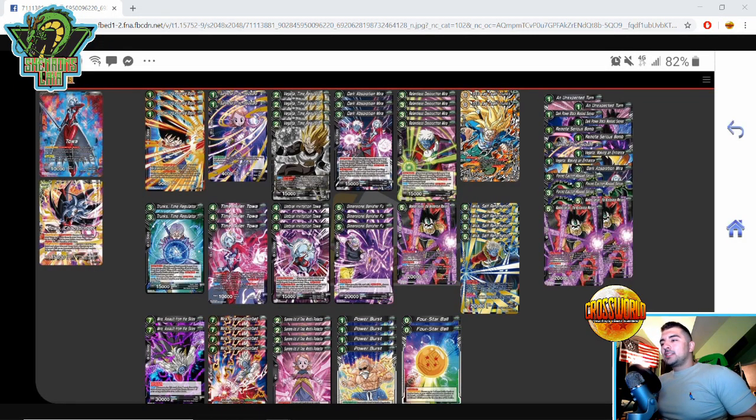Yo, what's going on Dragon Ballers, welcome back to another deck profile. This time we're going over Brad Brown's fourth place Toa deck — updated with the new draft box card. He did get fourth place with it, so excellent finish. We're going to talk about his notes and the deck profile.